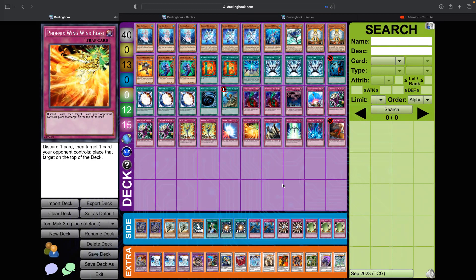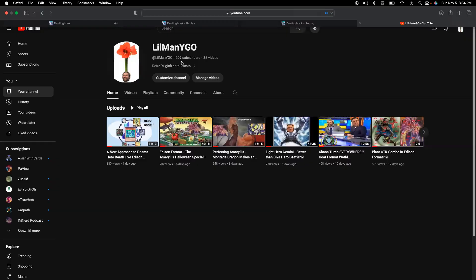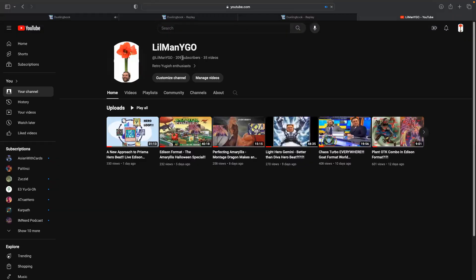Before we start, we are at 209 subscribers. At 250 subscribers we're giving away those awesome three foreign lightly played Phoenixian Cluster Amaryllis — the namesake of this channel. The way you can win is like, comment, and subscribe. The people doing the most comments are the ones we're going to choose to win this raffle. If you haven't subscribed, go ahead and do that now.